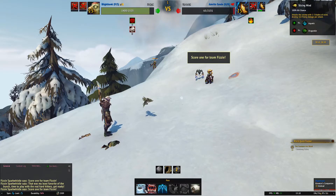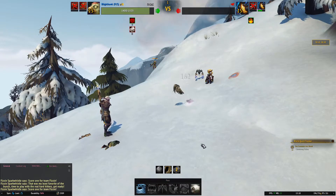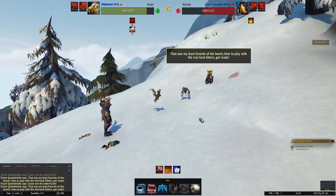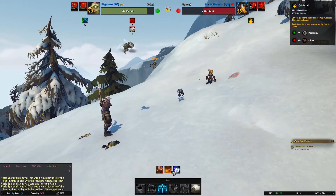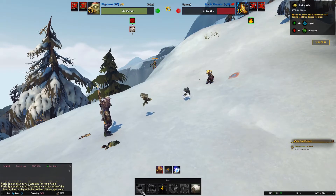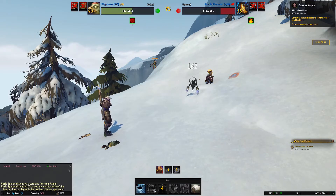Blighthawk is going to come in — he's faster so it's not too much of an issue. We will use Slicing Wind. When the Azurite Elemental comes out, the first thing we want to do is Lift Off to avoid Quicksand, because Quicksand slows you down and you don't want that especially with Slicing Wind, since you want to get those three damaging attacks off. Then we'll use Slicing Wind once and then Consume Corpse to heal back up a bit and make sure we don't die.